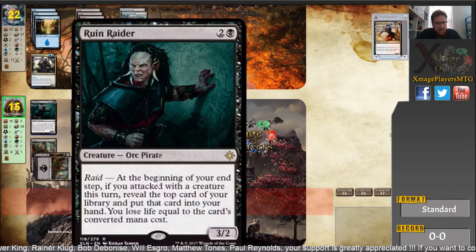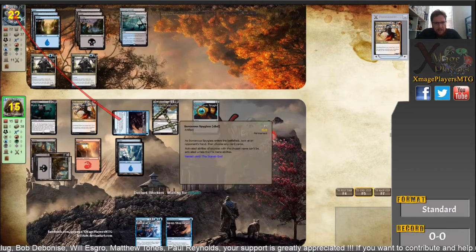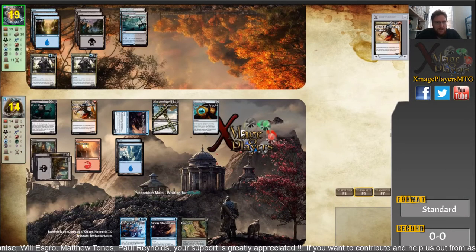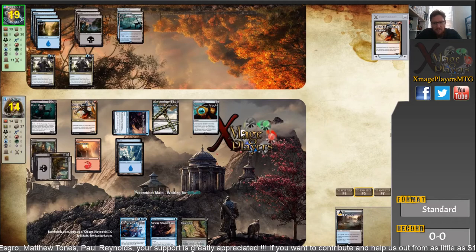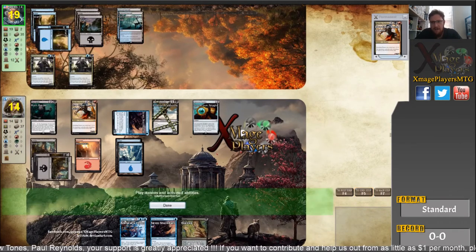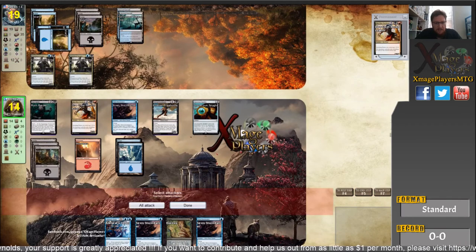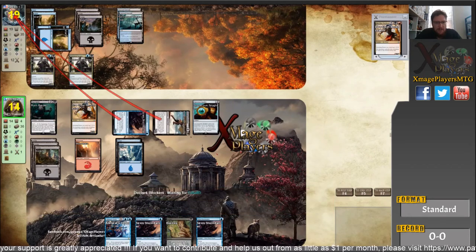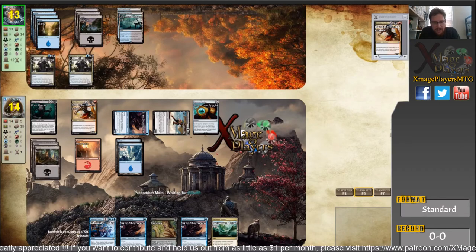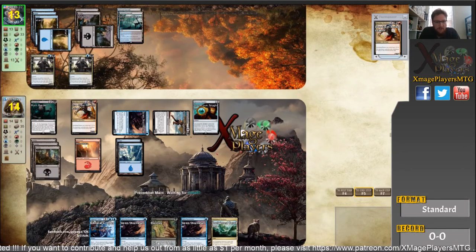Two Islands in hand — at this stage I'm pretty happy. I can keep Admiral's Order up as a counterspell. I was going to swing the Ruin Raider, but I thought better of it — he could double block and then I would lose my card advantage. So I'm just going to send one; next turn I can send two. I get a Duress but it's no good. There goes one of the Islands. He's still got one card in hand — it's the Fetid Pools which he cycles. Another Siren Storm Tamer drawn. Sending the two guys for six damage. At end of turn I get the draw again — it's an Unclaimed Territory that's going to enable me to play that other Storm Tamer, because I wanted to keep two blue open for Admiral's Order.